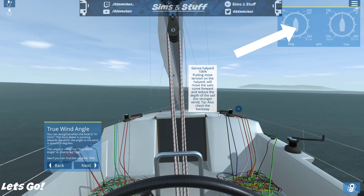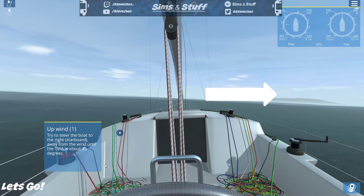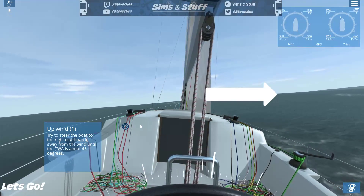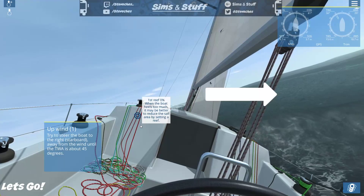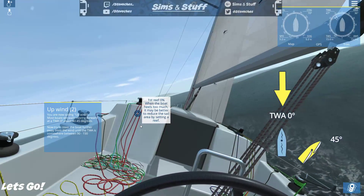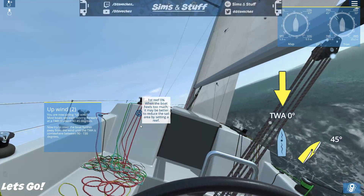The True Wind Angle, or TWA — see if you can find the value: well, it's zero. Try and steer the boat to the right away from the wind until the TWA is about 45 degrees. As we're turning, TWA is increasing: 33, 34, 35, 36, 37, 38, 42 — so let's bring it back a little bit. We're moving! 'You're now sailing upwind; most boats will start moving forward at a TWA of about 40 to 45 degrees.'